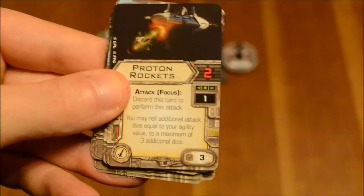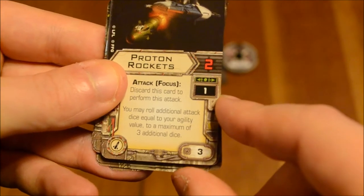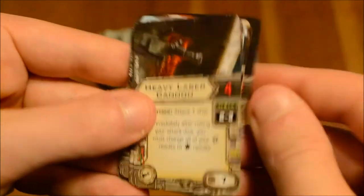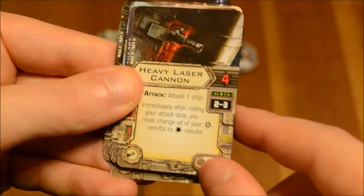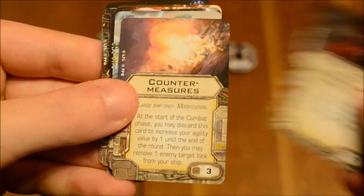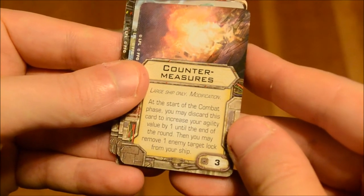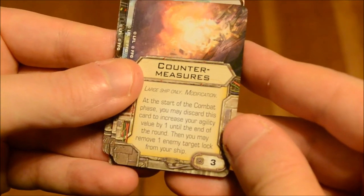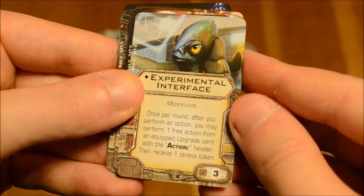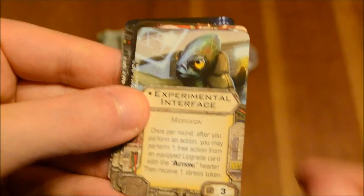Proton Rockets — attack focus required. It has an attack value of 2, range 1. Discard this card to perform this attack. You may roll additional attack dice equal to your agility value, to a maximum of 3 additional dice. Upgrade cost of 3 — I think I saw that in the Rebel Aces but I can't be sure. Heavy Laser Cannon — we've seen that one. Attack value 4, range 2 to 3, attack 1 ship. Immediately after rolling your attack dice, you must change all of your crits to hit results. Upgrade cost of 7. Countermeasures — this is new. Large ship only, modification. At the start of the combat phase, you may discard this card to increase your agility value by 1 until the end of the round, then remove 1 enemy target lock from your ship. Upgrade cost of 3. Experimental Interface modification: once per round, after you perform an action, you may perform 1 free action from an equipped upgrade card with the action header, then receive 1 stress token. Upgrade cost of 3.